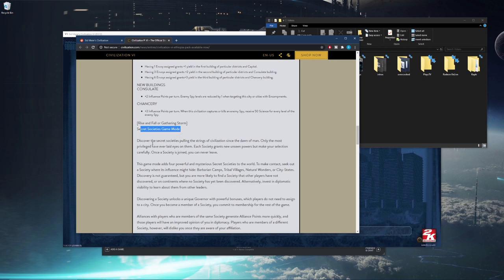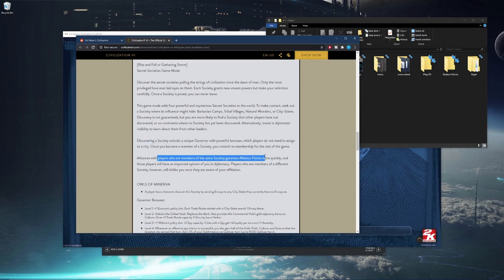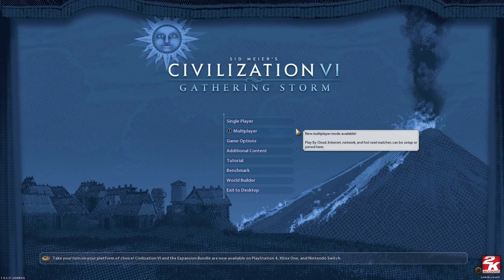They added a new game mode called Secret Societies. You discover secret societies pulling the strings of each civilization since the dawn of time — there's about six of them. Once you discover one, it unlocks a new governor with powerful bonuses which players don't need to assign to a city. Once you become a member of a society you commit for the rest of the game, and alliances with players in the same society generate alliance points more quickly.